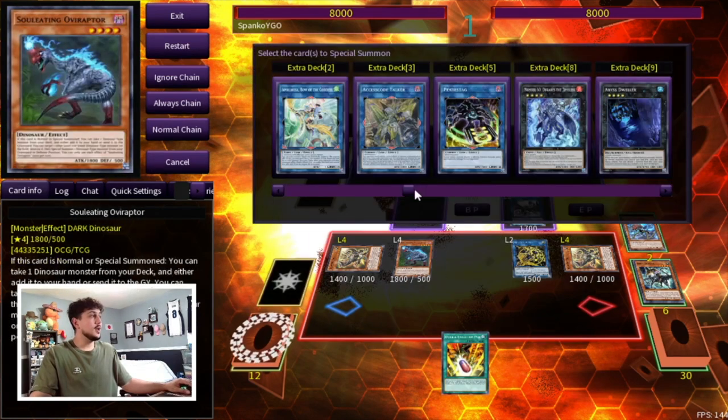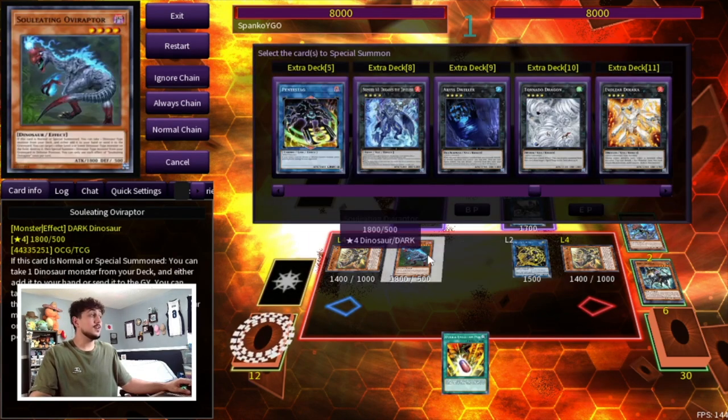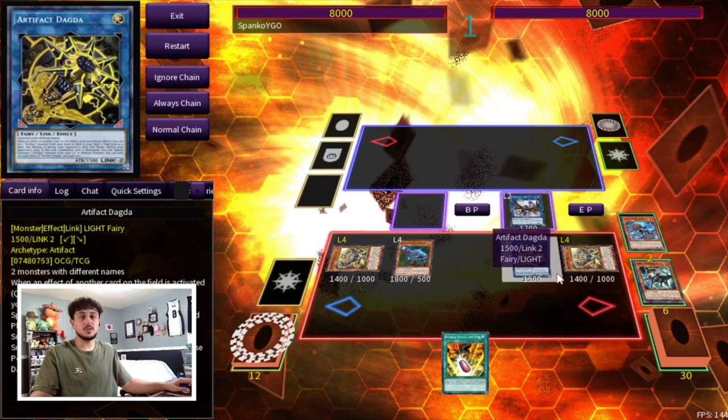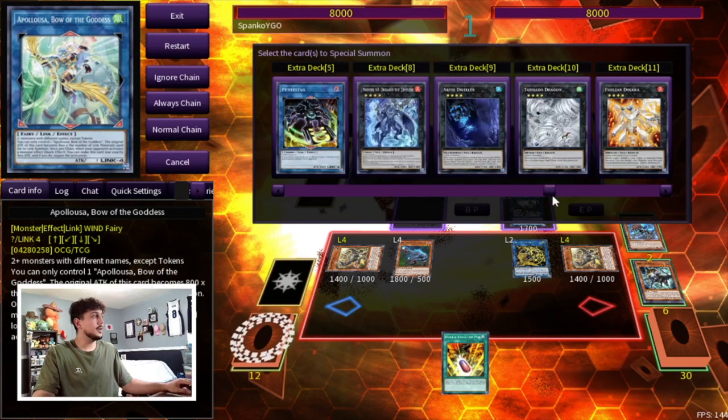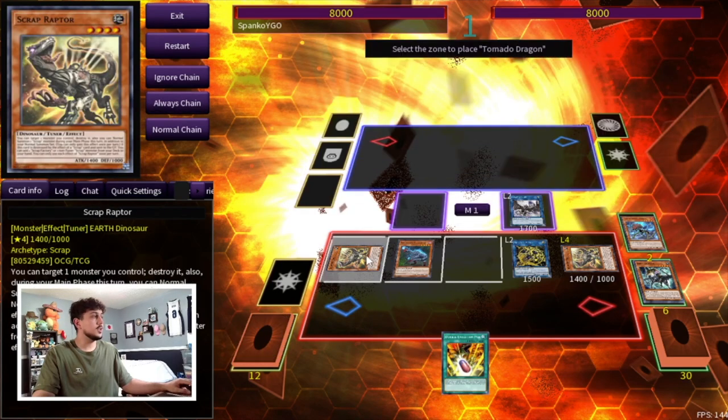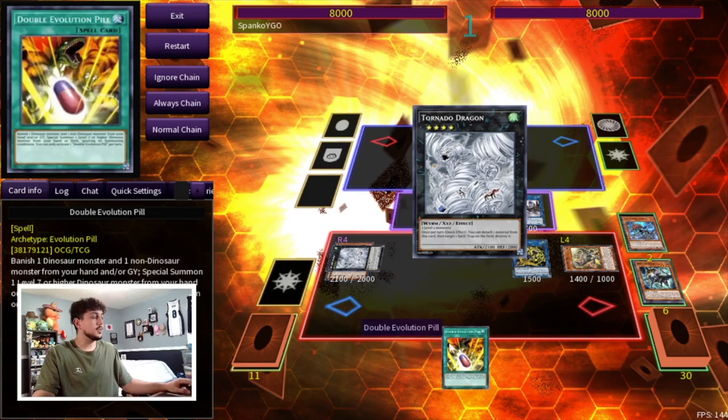If you don't want to go for the Scythe play — maybe against a back-row heavy deck or Flundreeze, which is very relevant in today's format — instead of Scythe you can actually make IP Masquerena, giving you an Apollo that's protected. The Scythe play is the best play in today's format, but here we can also just go into Tornado Dragon to make space, then go for Dagda if you still want the Scythe option.